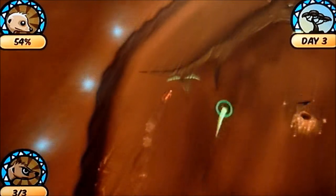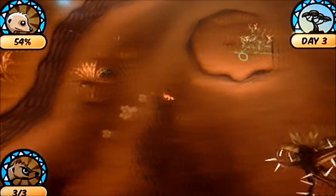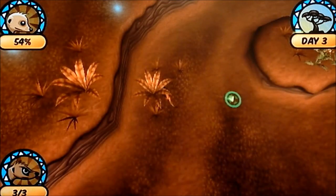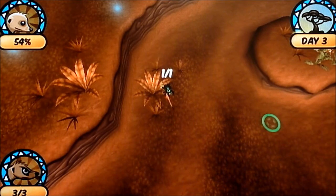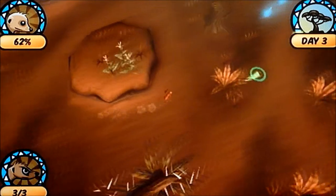I want to get that vitality bar up, because remember, 100% means that we can actually have a baby meerkat. So we do a lot of hunting in this one. There'll probably be more hunting than burrowing, to be honest with you, but we'll have a look at the burrowing as well.